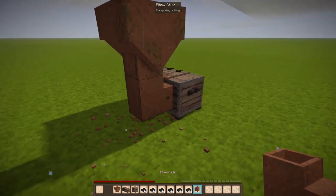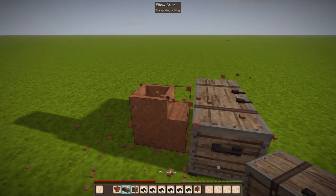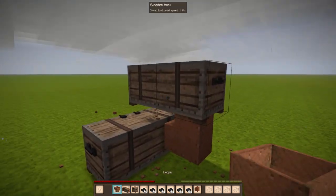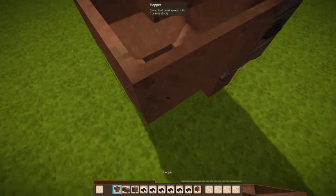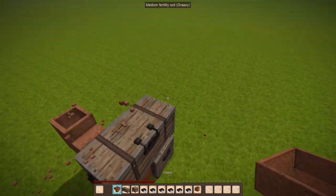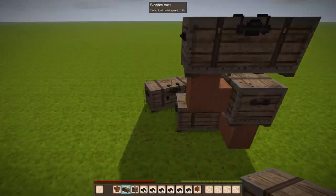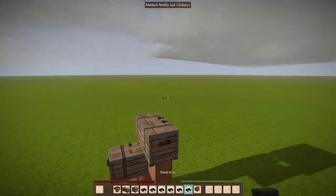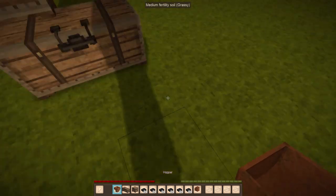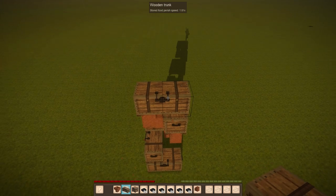I'll basically just run the chutes in like that, and then I'll set the left side onto the chute and just alternate these — so we'll have one there, then come up above that one, put in another chute once again on the left hand side, and then put another trunk in right there. Basically we just keep repeating this however tall we want to go with it, something like that.